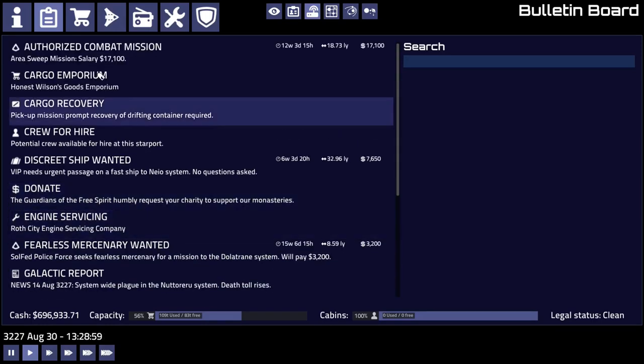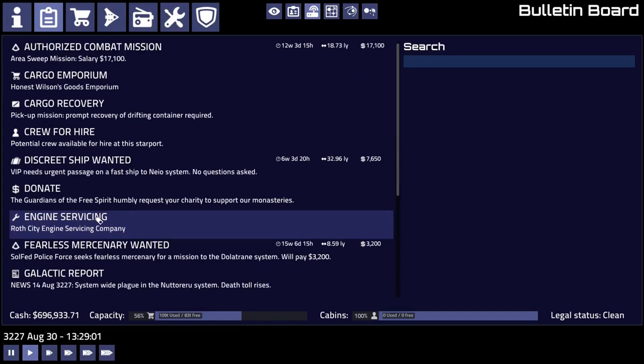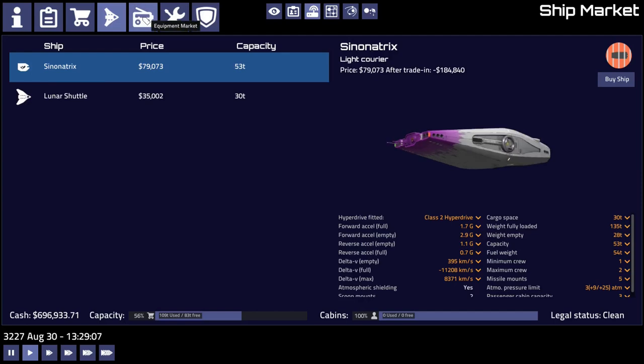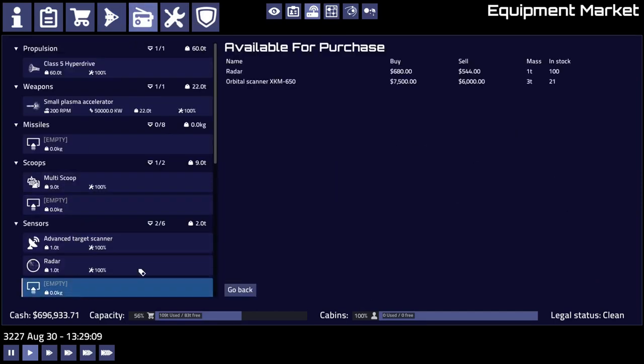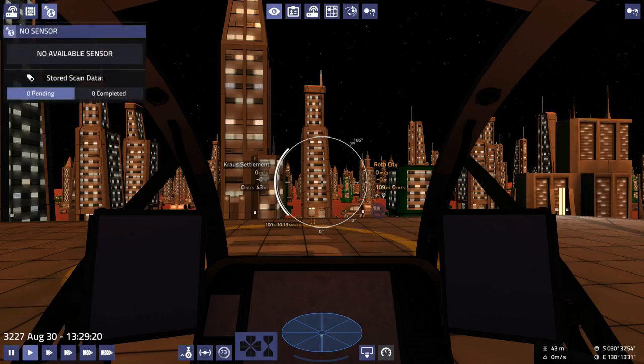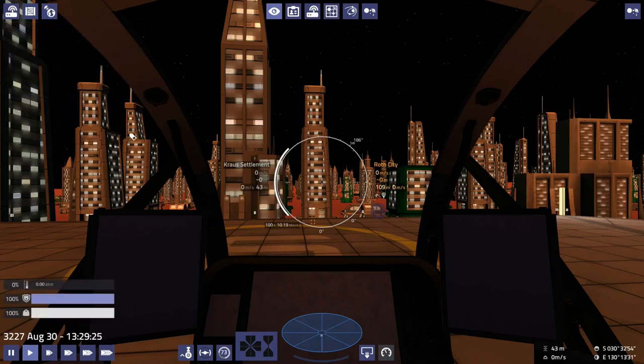Another kind of mission I want to give a try is the scanning missions. I saw the orbital scanner pop up over in the sensors menu. I haven't done a mission that involves scanning, so I don't really know what's involved or what to do in those kinds of missions. That's another potential option for next time.